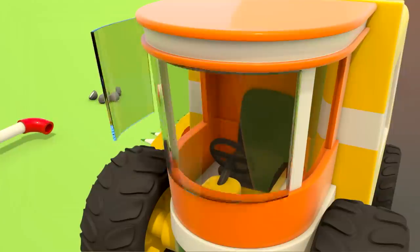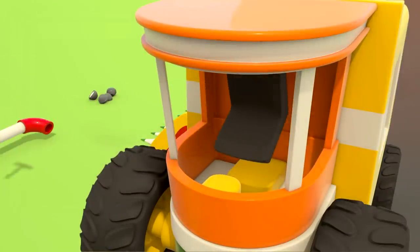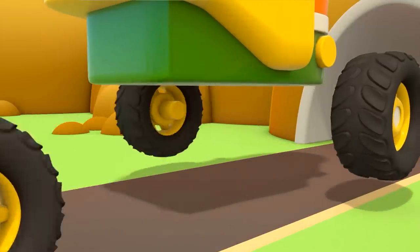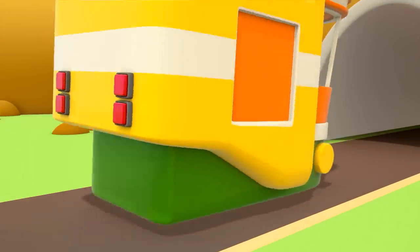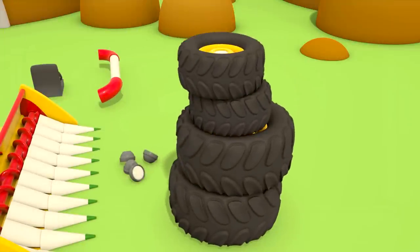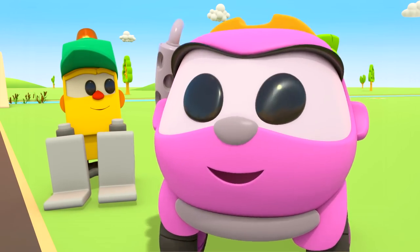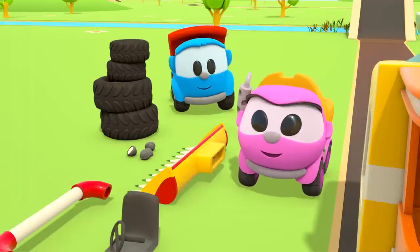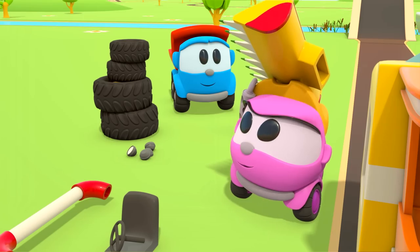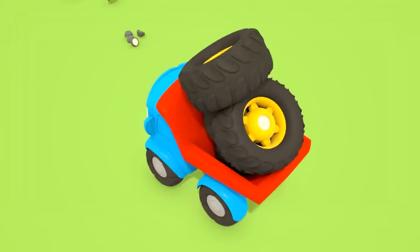Headlights, windows — Leo is taking the combine harvester apart like a construction toy. Usually we build machines. Are you sure we can manage this, Leo? Of course we'll manage! Quickly, let's get the parts! They need to take all the parts to the farm. Leia and Leo are carrying them in their bodies.